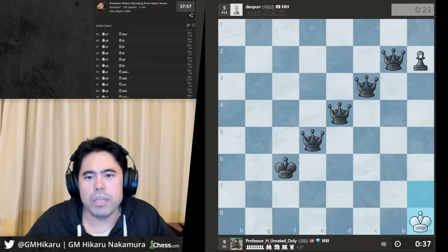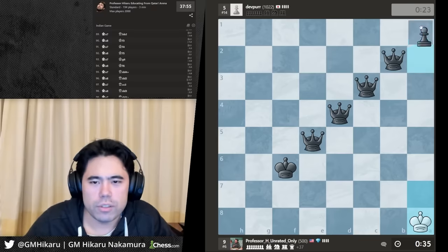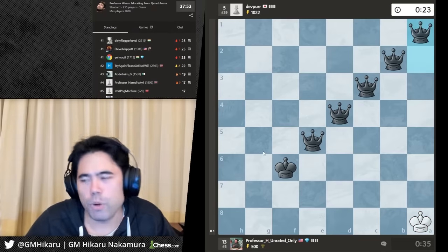I figured out a better mate — check and mate with the five queens! Perfect, there we go. That's a perfect beautiful checkmate.